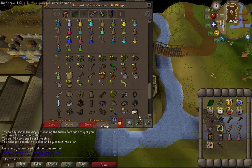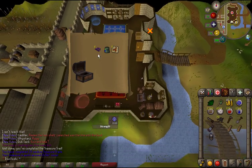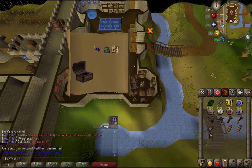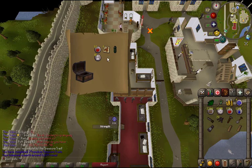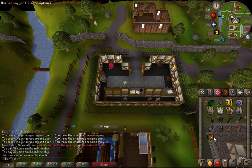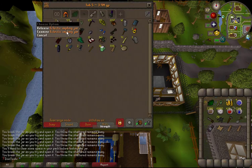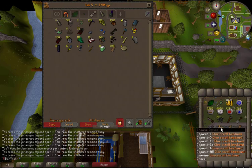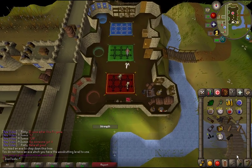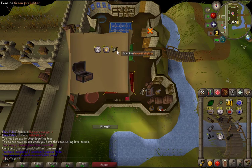Casket 28 — more shit. Number 29. Casket 30. And this will be the last clue scroll of the eclectics — as you can see I've opened all of them. I only have one left to do, and this is the last medium casket of the eclectic grind.